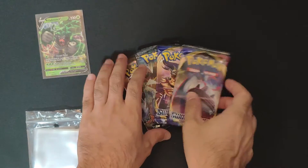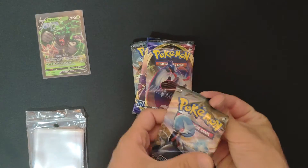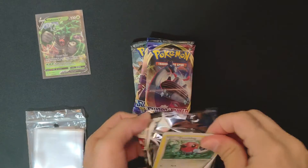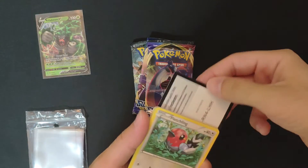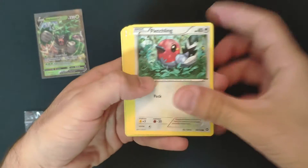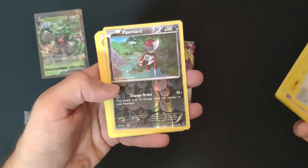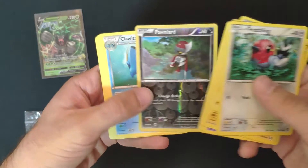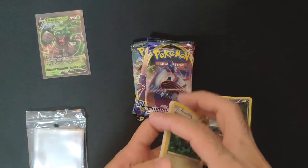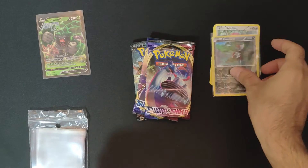Let's start with Steam Siege. This one is not the best set from the XY era, but it still has card of the day and other stuff. Let's see — we get a reverse holo and just a rare. Nothing special; the XY era doesn't have any energy cards inside.